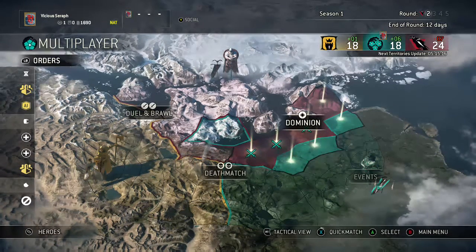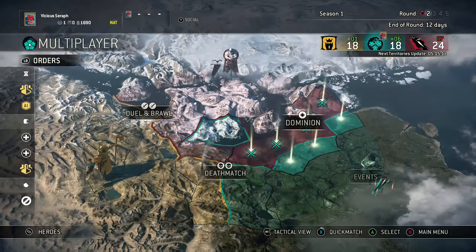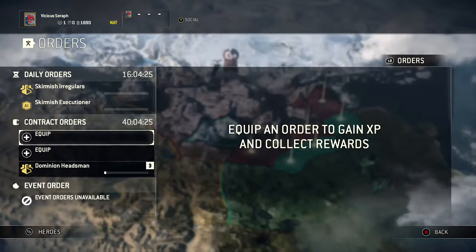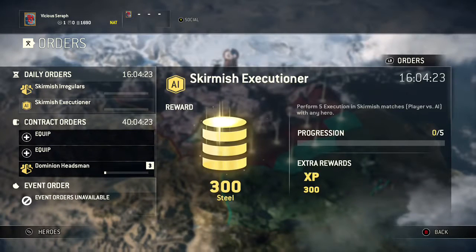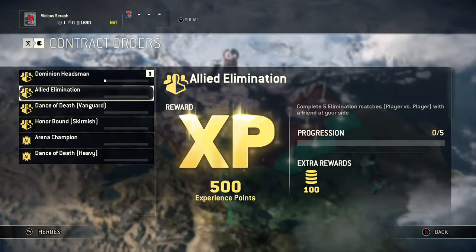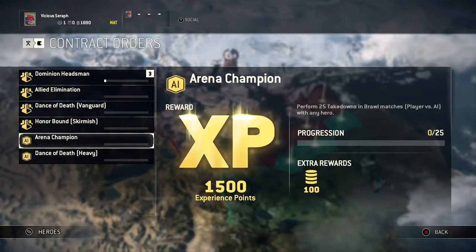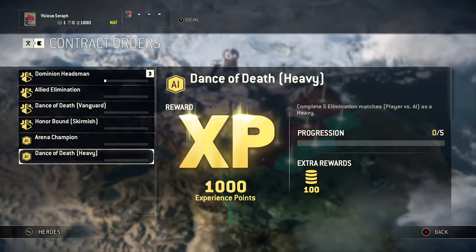Today I am trying to play For Honor, and I do mean trying because it doesn't work sometimes. So here's a good example of daily orders. You've got your daily orders — these are the two things you can do — and these are your contract orders. These are things you can do depending on what game modes you like to play, or to kind of challenge yourself.